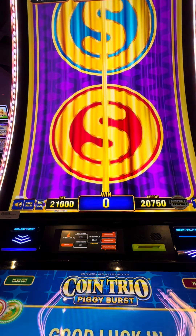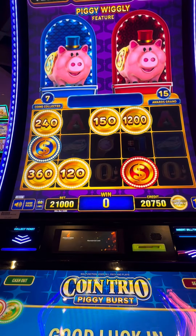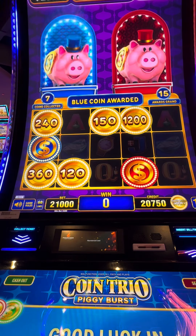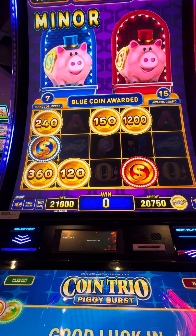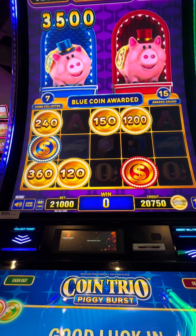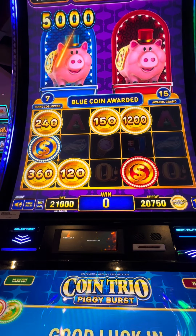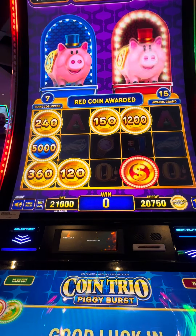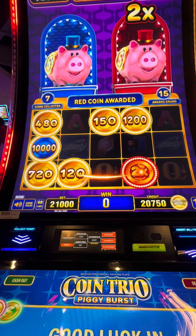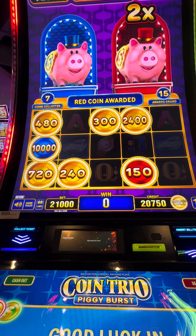I thought I was getting all three, but I like getting the blue because the blue gives you a bigger number. Blue pops up the number — oh, it pops up minor! Keep it going, piggy, keep it going. So you get a bigger number to start plus you get the red. All right, two times, two times — so we got $100 back already, that's good. We got half of it back, let's do more than half.